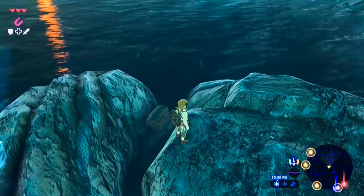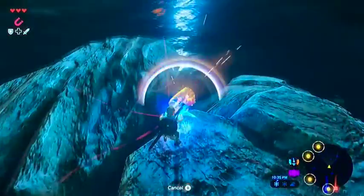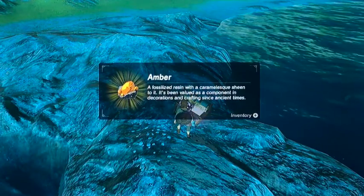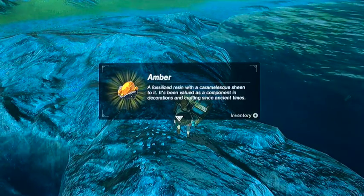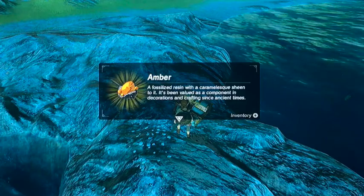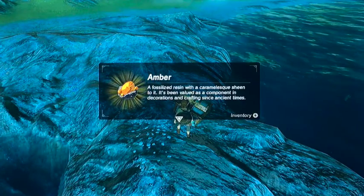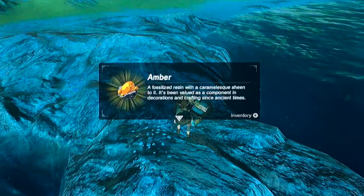I want to show you something real quick. I found this chest, and let me show you — I use my magnet to pick it up, and you can collect the chest. Let's open it and see what's inside. We have an amber, a fossilized resin with a caramel liquid sheen to it. It's been a valid component in decoration and crafting since ancient times. I cannot pronounce the word 'Karemenzalatni' — maybe it's kremlin or karema dance — I have no clue what it means.